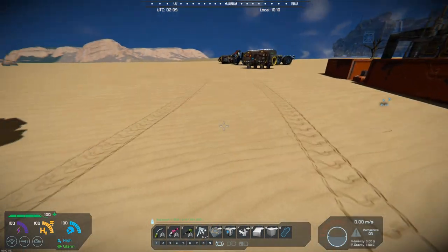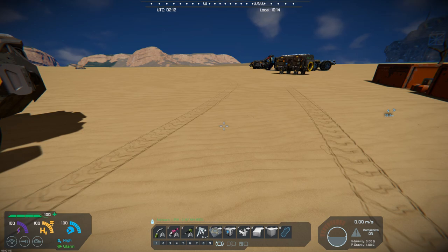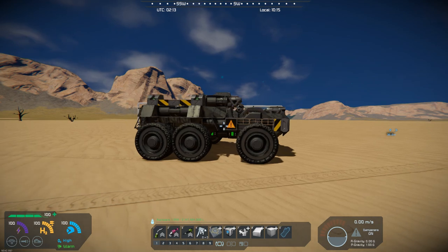A little bit of statistics on it. It's got 244 blocks. Its PCU is 2,355 and its grid mass is 17,883. Again, this is by Scruffed It. I've already featured a couple of his before, and I think you'll like it. Give it a try. It's just a nice little vehicle, well built and designed well.